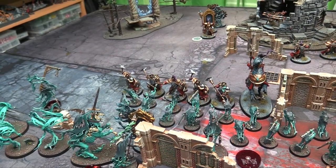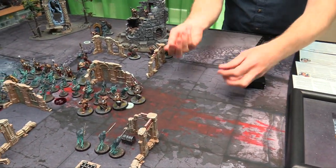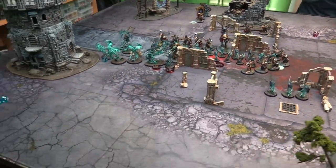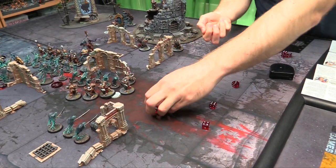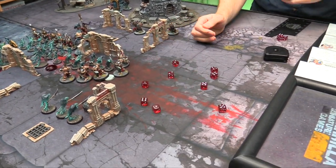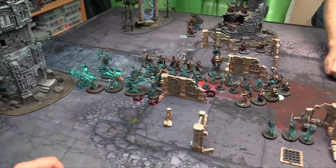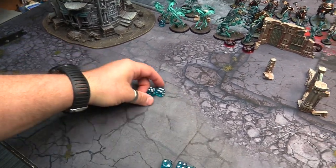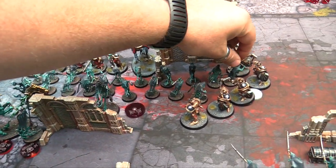Great Mace first — 3s and 3s, rerolling to hit. Threes to wound — rend minus 1, but 5+ saves because the Chainrasps are ethereal, and damage 2. Four damage so far. Regular hammers hitting on 3s, rerolling everything — 3s and 3s because they're just better Liberators. Five wounds total. No rend, but unmodifiable save anyway because I'm ethereal. Pass 2, fail 3 — so 3 go down. Seven damage total, meaning 7 of these guys get removed. Their maces also explode on 6s to hit — that's crazy.